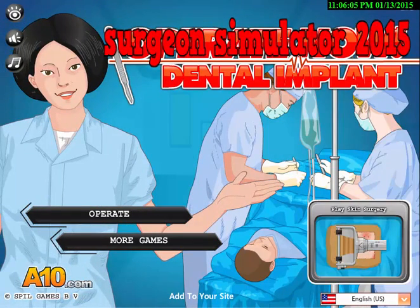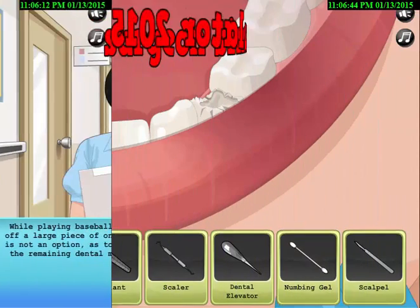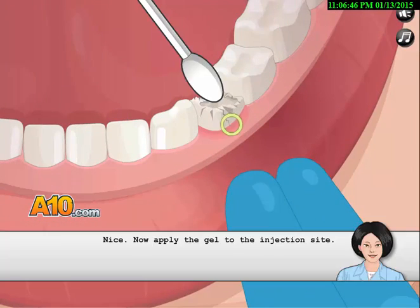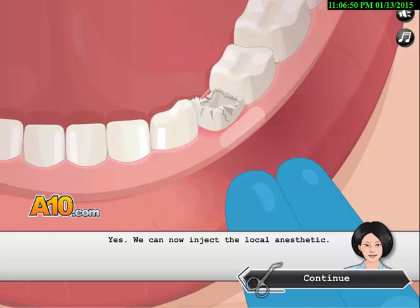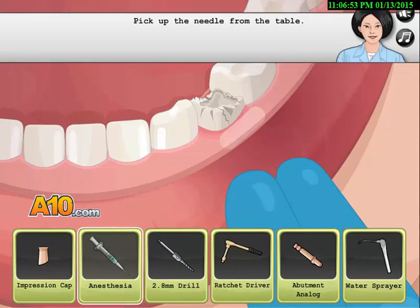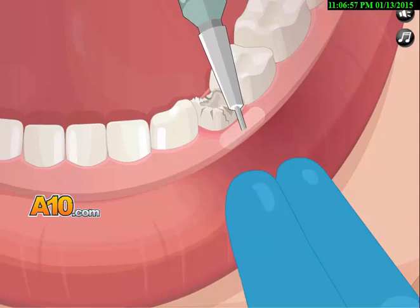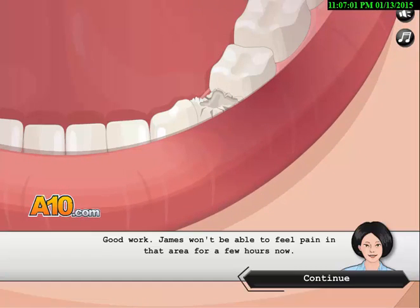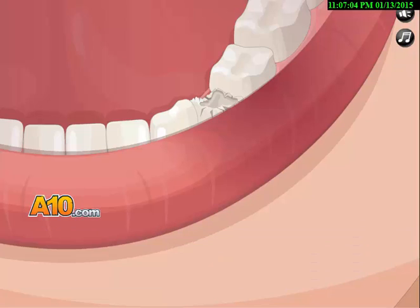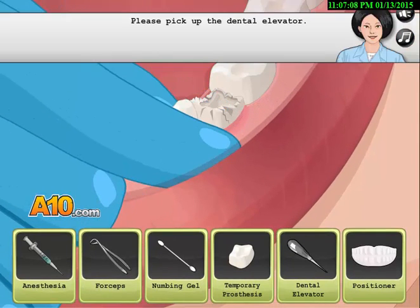Operate Now — Dental Implant. Don't try this at home, guys. The local anesthetic — ew, gross! What did he do with his teeth? He broke it! I mean, like, why would he do that?